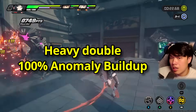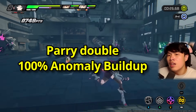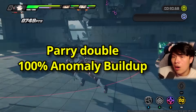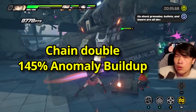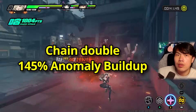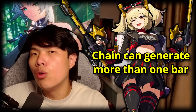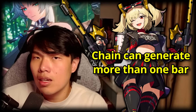If you parry with Bernice and then use the EX special double flamethrower, it can also create 100% anomaly buildup. Finally, if Bernice is the last member in a chain attack and you use the double flamethrower, it builds up 145% of the anomaly — so after triggering the first burn, it continues adding even more toward the next burn anomaly trigger.